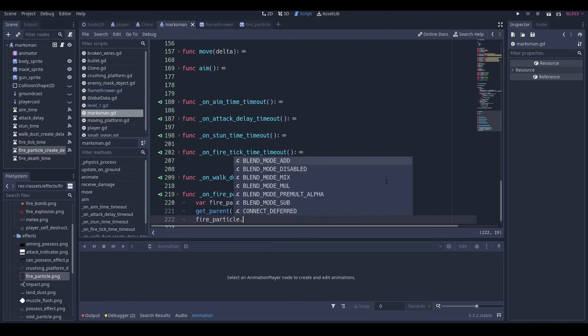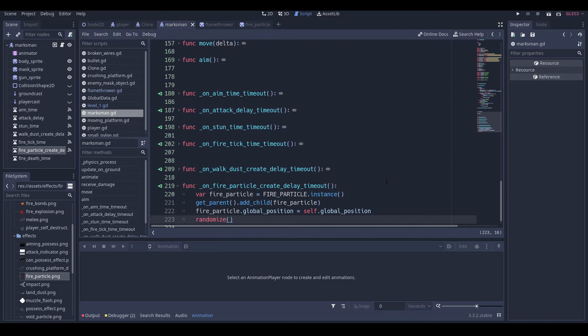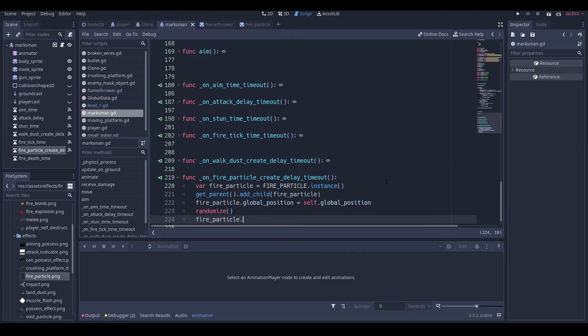Fire particle global position is equal to self dot global position. Then fire_particle dot global_position dot x is equal to randi percent 6 — so that'll return the value between zero and six — and then if we do minus 3 it'll return the value between negative 3 and 3. Actually let's change it to just 5 and 2.